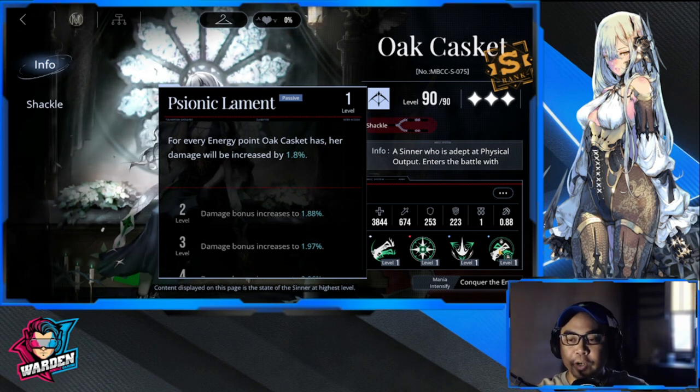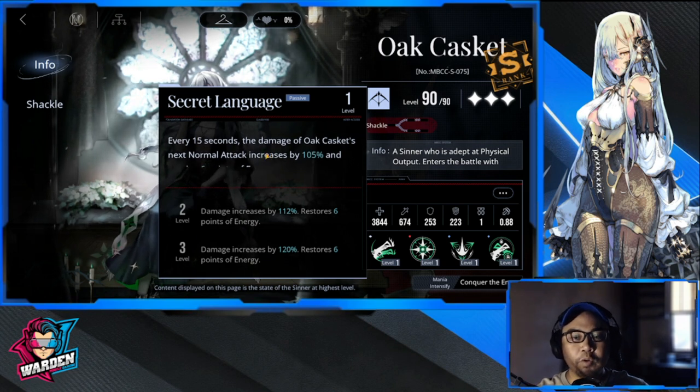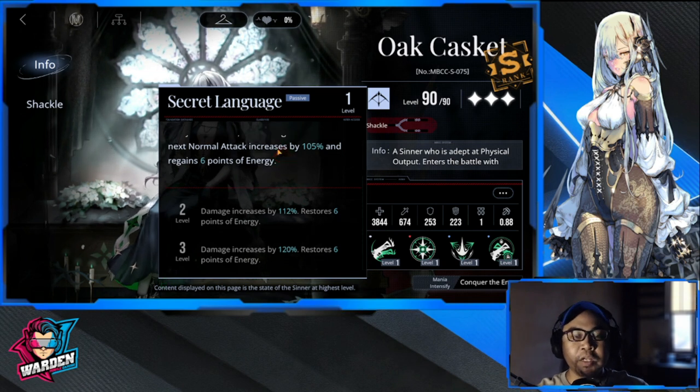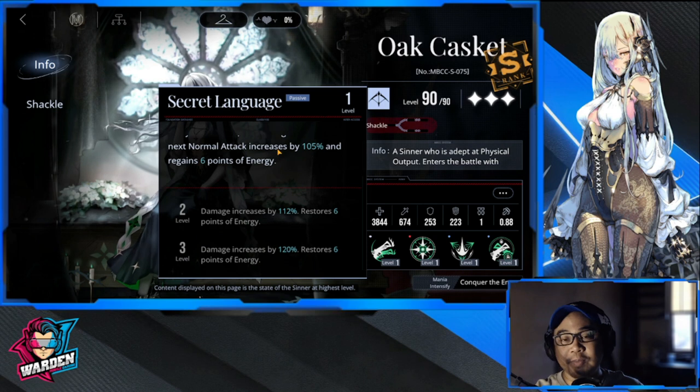Her second passive: every 15 seconds, the damage of O'Casket's next normal attack is increased by 105% and she regains six points of energy, which nicely complements her first passive.